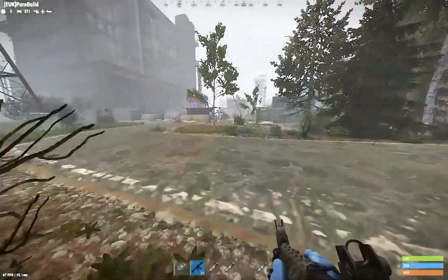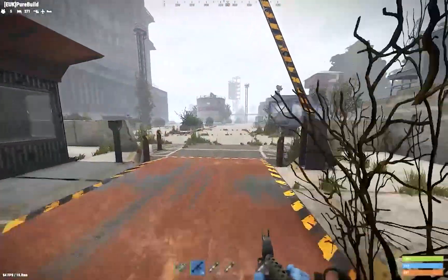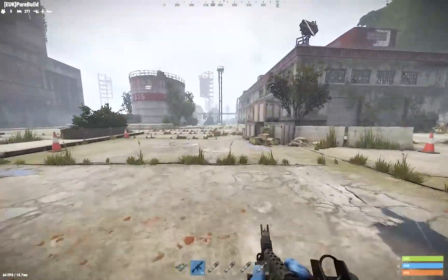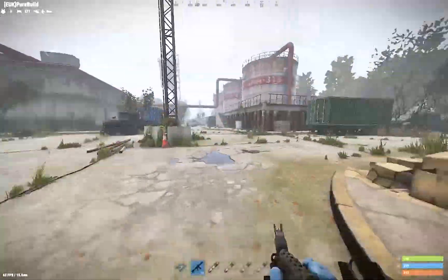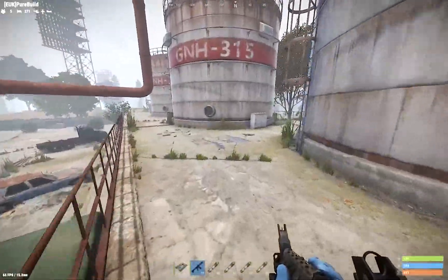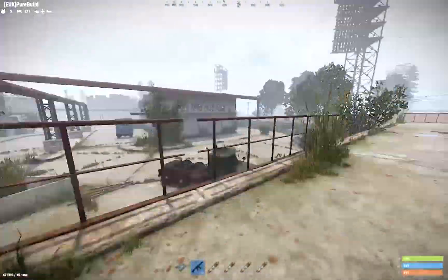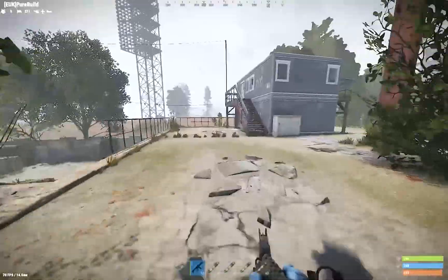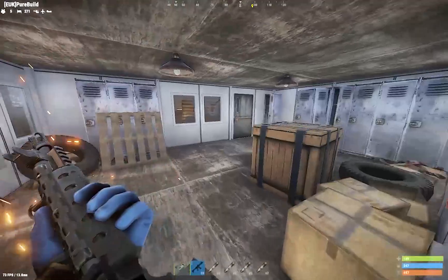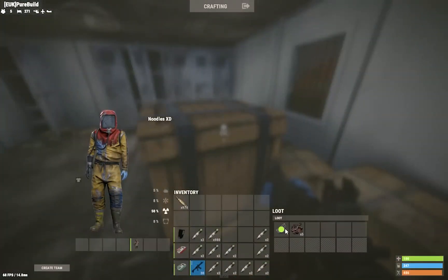So the first thing you want to do is go through here. Get your ten meds ready, go up here. Need to keep looking out for Bradley as well, and other players, because it's quite a popular area. Green card - one fuse, put that on. You've got loot there if you want it.